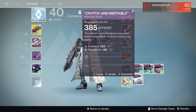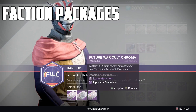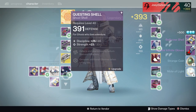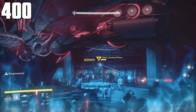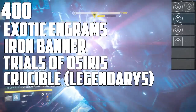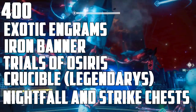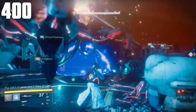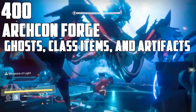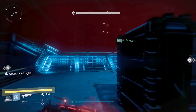For 390, faction packages — meaning factions like the Crucible, Vanguard, Gunsmith, Dead Orbit — you get the idea, faction packages. Then for 400: exotics, Iron Banner, Trials, Crucible legendary drops, nightfall strike chest using skeleton keys, Archon's Forge ghost and class items like bonds, artifacts, and Wrath of the Machine hard mode. Those are all the categories for 365, 385, 390, and 400.